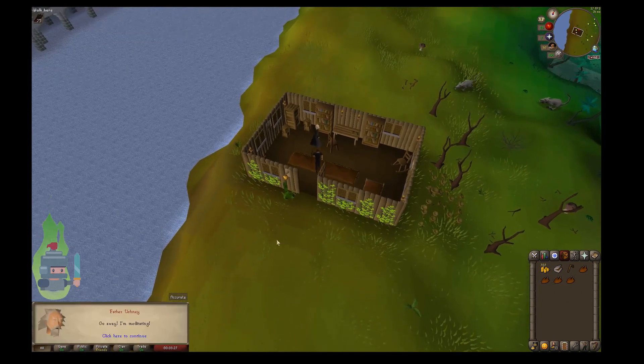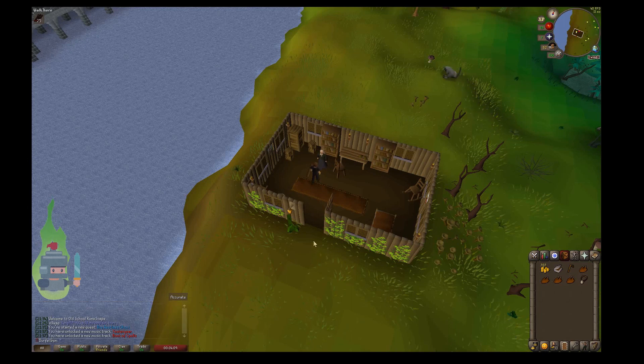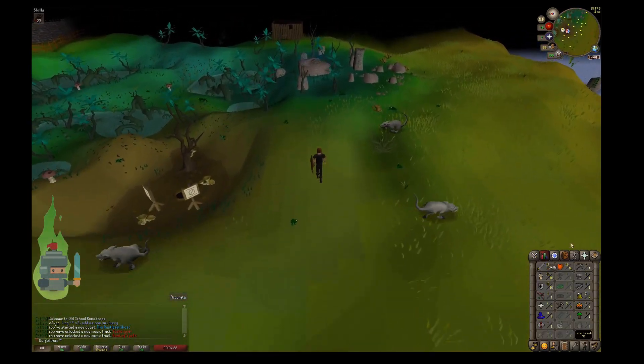Speak to Father Ernie. He complains about meditating. You tell him that Father Earek has got a problem he can't solve. He's quite unflattering about his friend and basically gives you the Ghostspeaker Amulet, which is a very useful amulet needed for several other quests — I'll put those in the description. If you lose or destroy the amulet, you can always return here to Father Ernie and get a new one. You can only have one at a time, but you can always go back and get another.